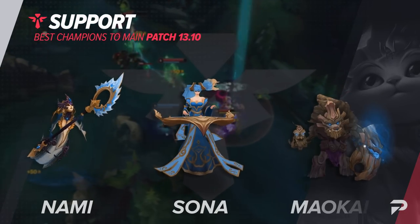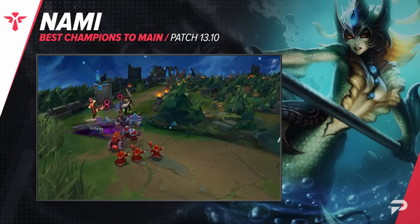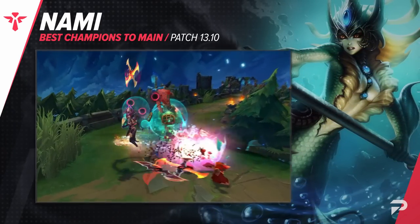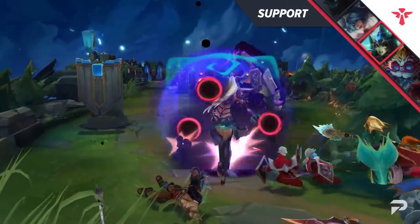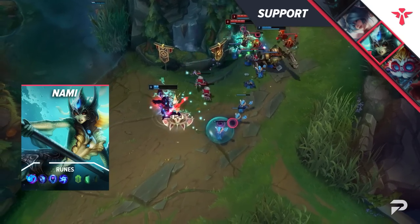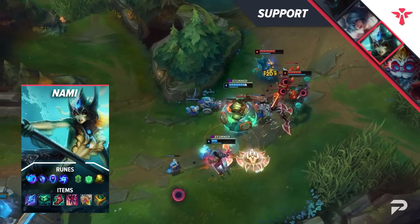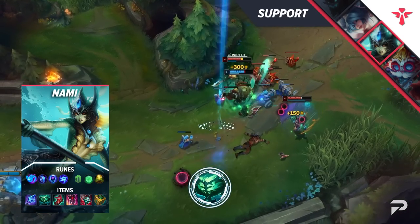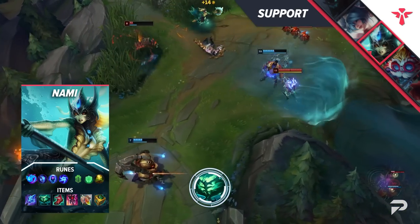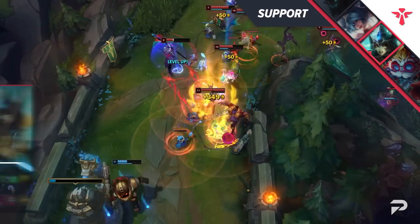To round out our list we have our supports, starting with Nami. If you like the supporty feel of enchanters but prefer a little bit more presence in lane like a mage has, Nami is the pick for you. Her W is a one-button wonder able to provide both sustain and poke to bully opponents out of lane. She's always been really reliable — easy to play with a decent amount of skill expression, so she's easy to pick up and rewarding to master. With the newly added Echoes of Helia, Nami is going to have a big spike in performance in the coming patches, so definitely start abusing her before she becomes contested.